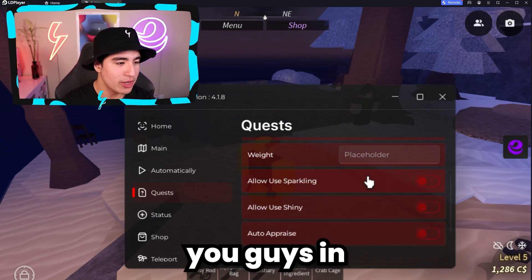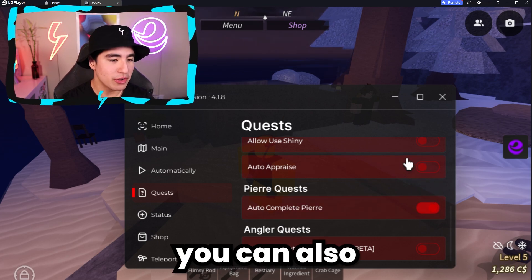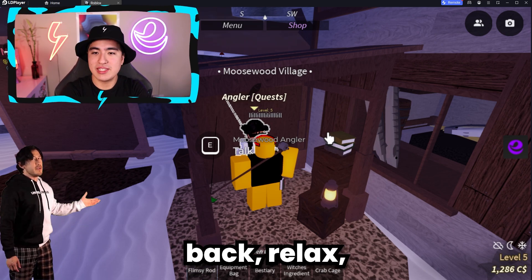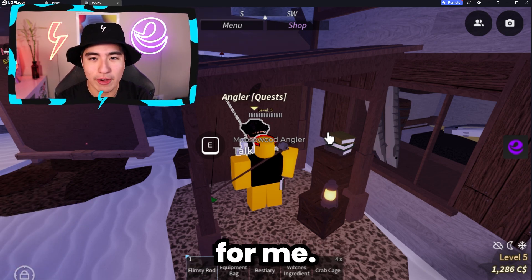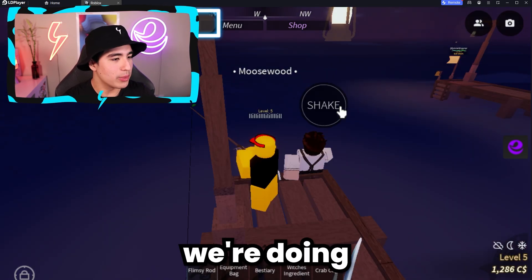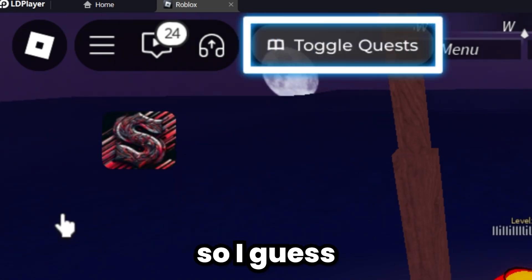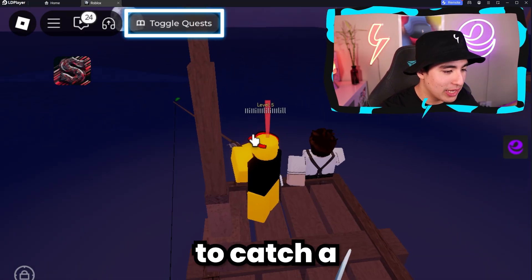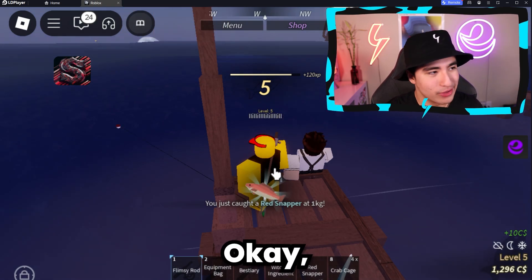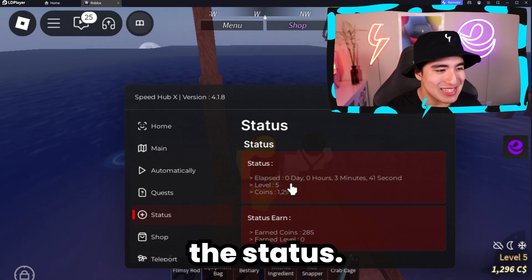In the quest section, you can auto use shinies, auto appraise, or complete different quests. You can also complete Pierre's quests automatically — I'll just sit back and relax and it'll do all the work for me. We can also do auto quests for the angler. Right now it looks like we need to give him cod, so we're trying to catch that. We got a red snapper — not what we wanted — but while it's auto farming this task, let's check out the status section.